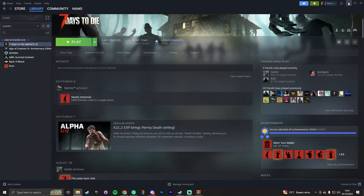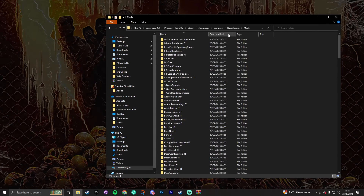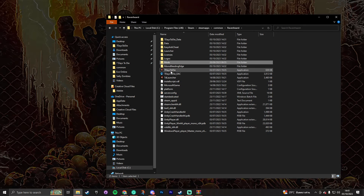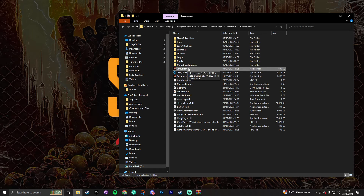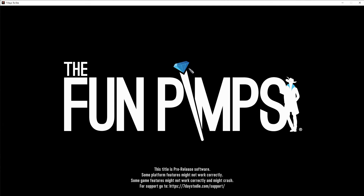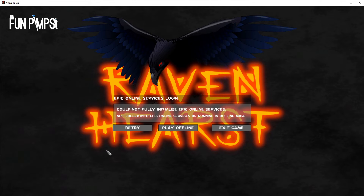The 7 Days to Die Ravenhurst mod is now installed. You have a few executable or .exe files here — there's a Launcher that opens a Seven Days to Die options menu, one that launches with EAC which you don't want because none of the overhaul mods work with Easy Anti-Cheat, and the one at the top which launches Seven Days to Die with no EAC. Double-click that one, and as you can see Ravenhurst is now installed and loading up.